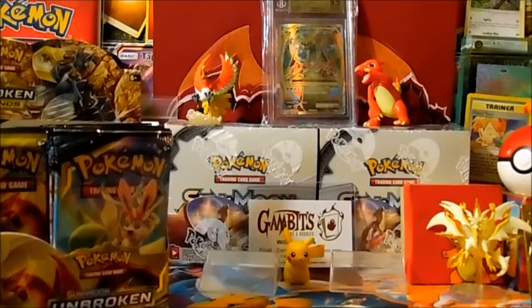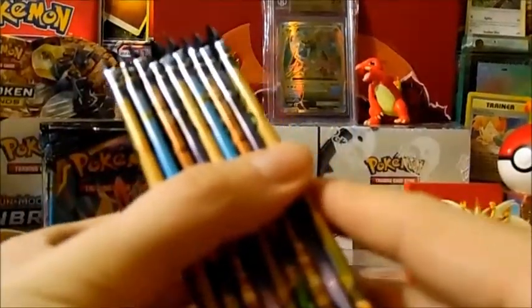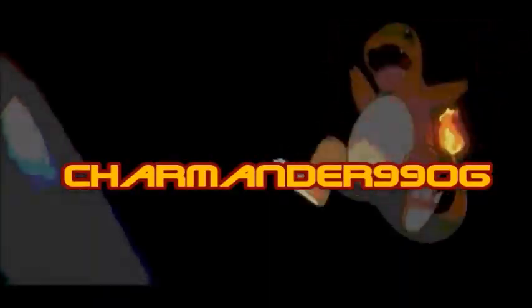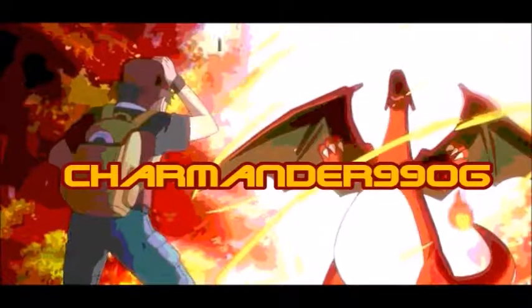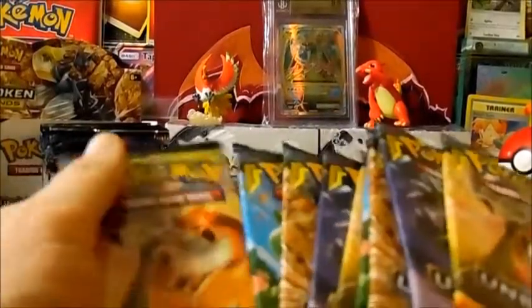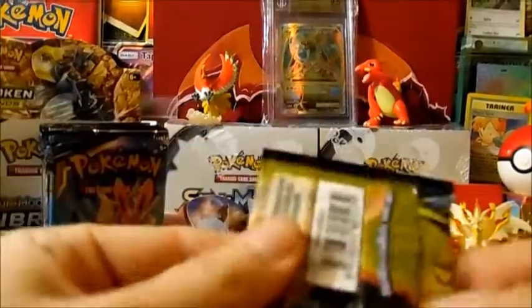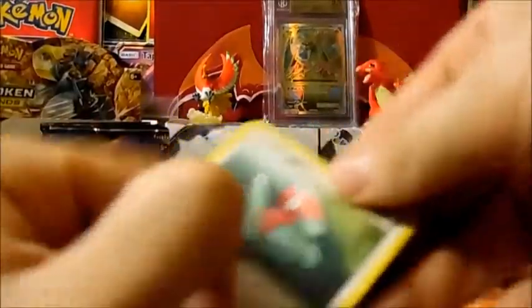What's going on Charmander fam? We are here for part number two. How's your guys's Friday going? We got nine packs here, you guys. Nine packs. We're gonna start it with the Charizard and Reshiram and end it with the Charizard and Reshiram. Let us know in the comments down below how your Friday is going. Ours is going pretty good because it's payday.